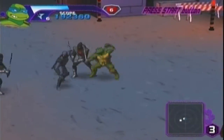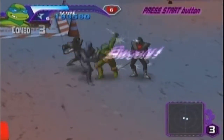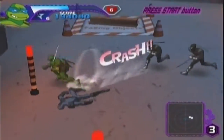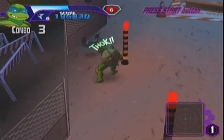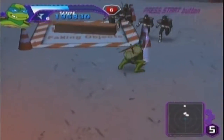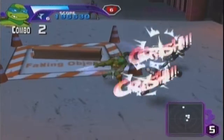To make the Foot Tech Ninja visible, you just have to hit them with a strong attack — any kind of strong attack. I'm actually going to test out this short combo on them to see if that'll make them visible too.